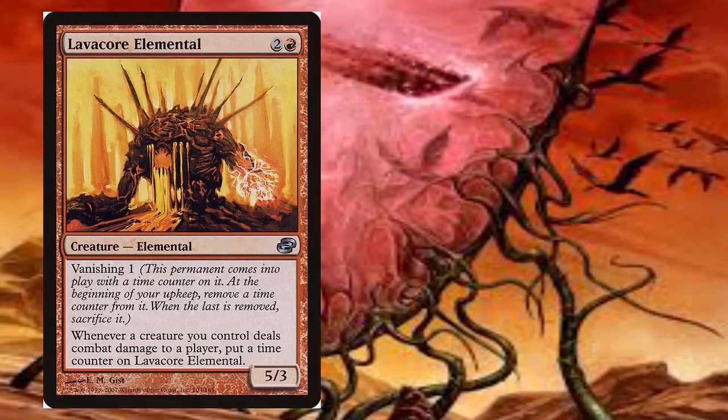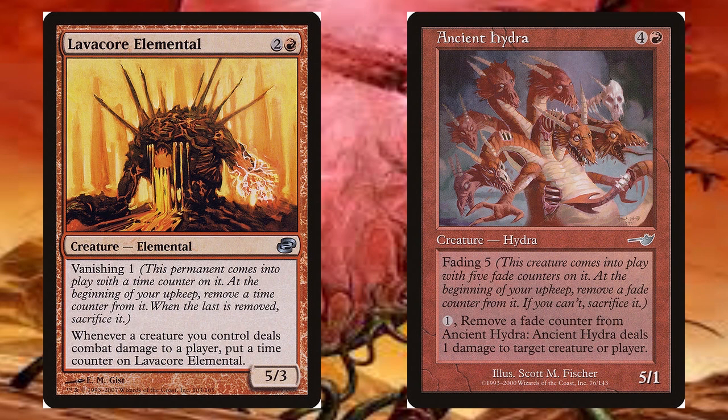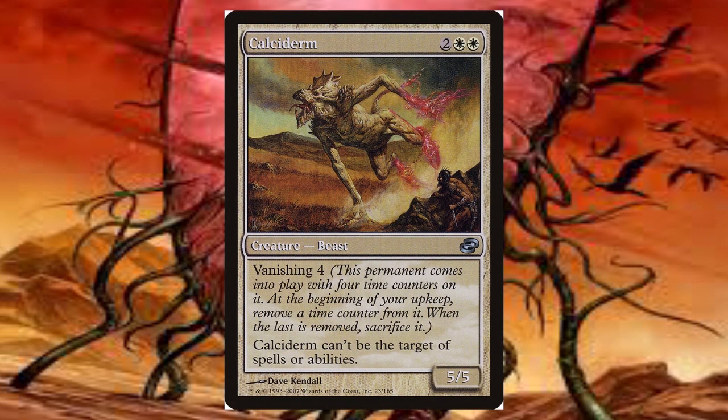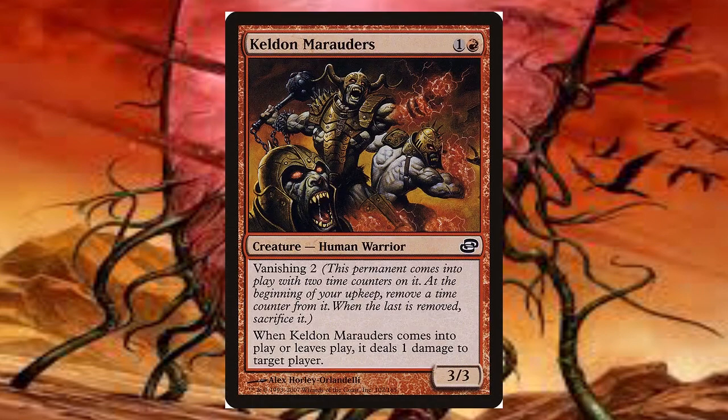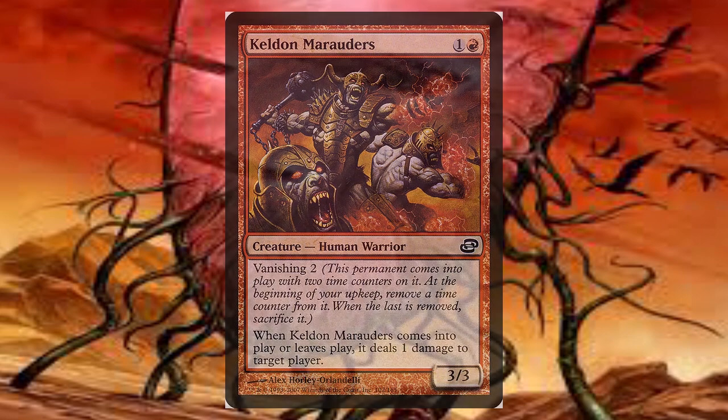There was also a new mechanic introduced called Vanishing, which works similar to the fading mechanic from the Nemesis expansion. Vanishing uses time counters to interact with suspended cards and causes cards to be removed when the last time counter is removed. An example of this particular mechanic was the red creature Keldon Marauders.